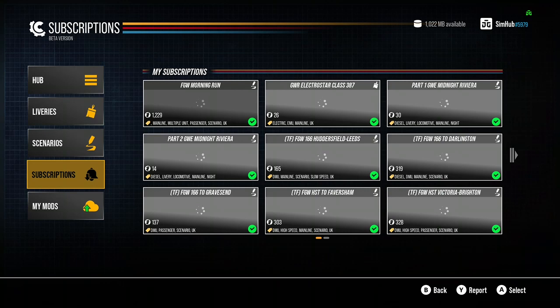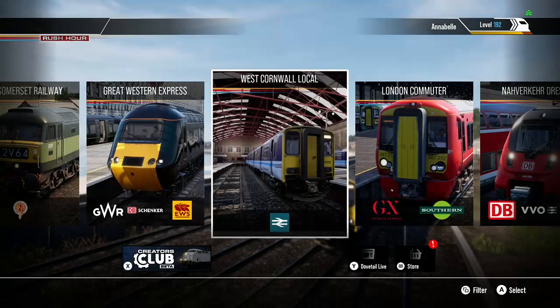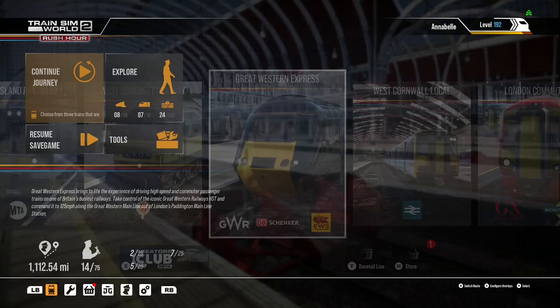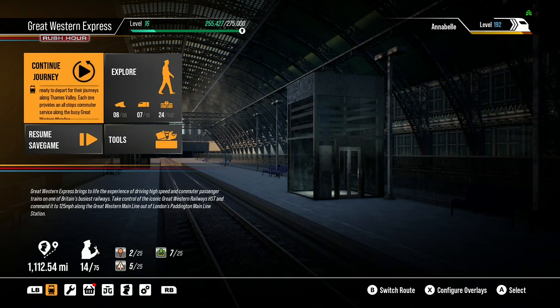This is on the Great Western Express route. If you want to play it you need the Great Western Express which is £24.99 on the Xbox store, PlayStation store, Steam store, and Epic store. You'll also need the Cathcart Circle to get access to the 314, which is available on all those stores as well.